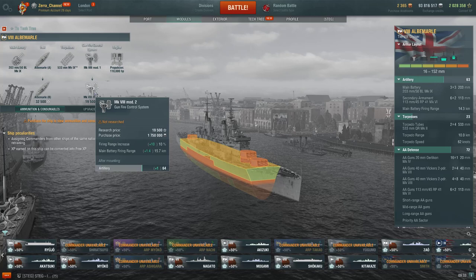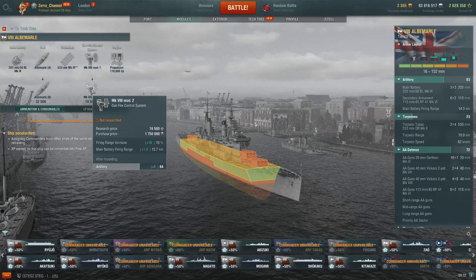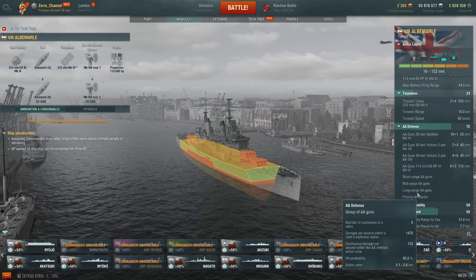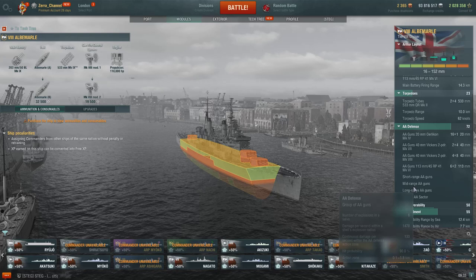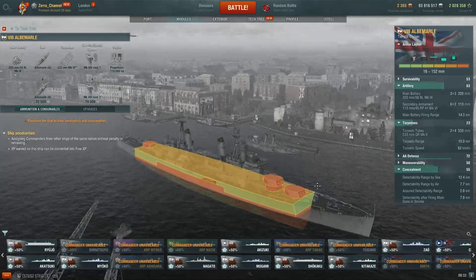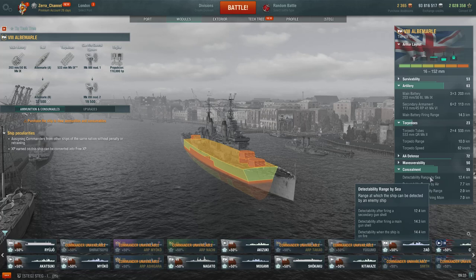It must be a damn joke. I cannot come up with any other cruiser with 15.7 range. This is Fiji, Belfast range — 15.7, it's absolutely hilarious. Let's talk about her AA. Long range — definitely improved versus Tier 7, because Tier 7 was a joke. Mid range — it's pretty damn good actually. Short range — you have definitely improved AA versus the Tier 7. Could actually be a pretty strong AA cruiser. Her concealment — pretty damn good, not the best but definitely good.